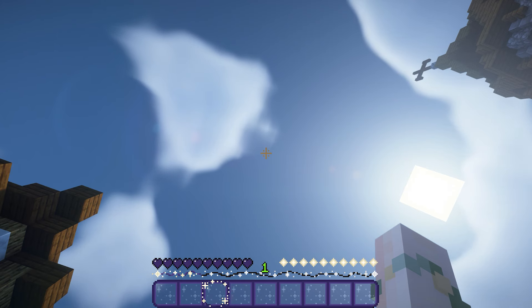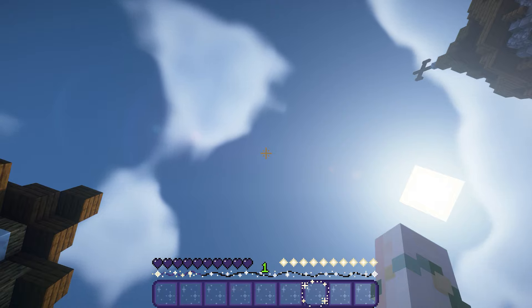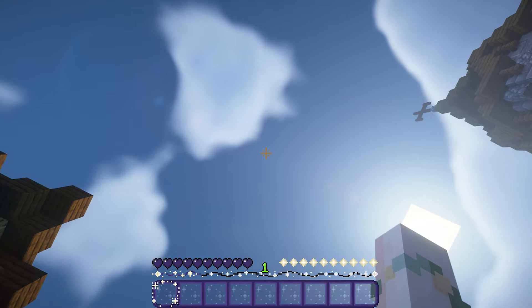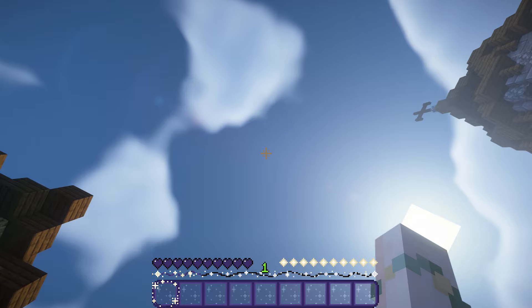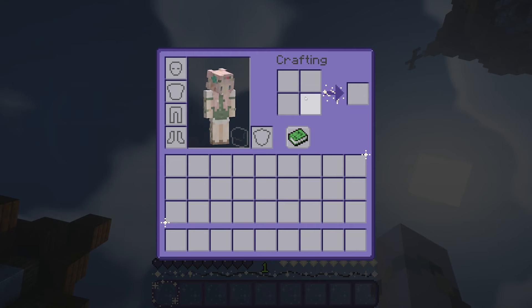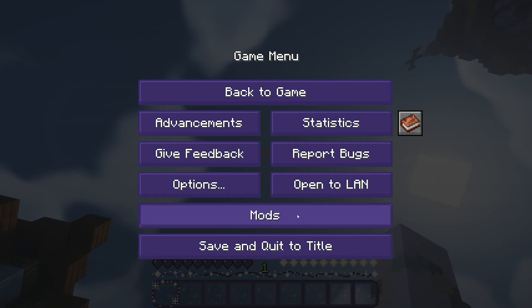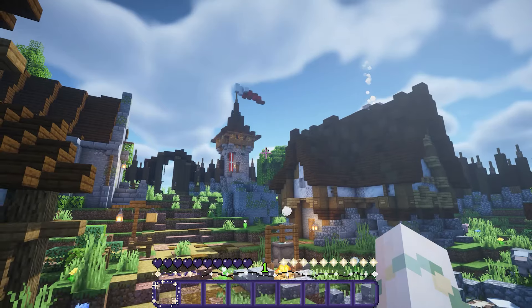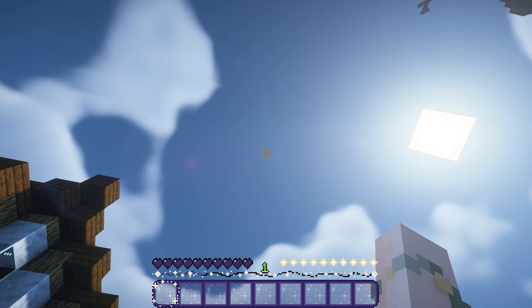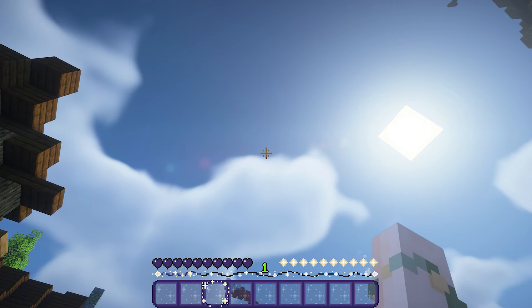This next resource pack is a GUI and hotbar pack called Starry GUI. The little hotbar selector is a bunch of stars and the XP bar changes color when you get XP. The hunger bar shows little stars too, and in your inventory it's purple themed with a few little stars. All the icons are purple and the crosshair looks like a little star. It's really pretty, cute, and kind of clear as well. Be sure to check this out if you want to change up your hotbar.